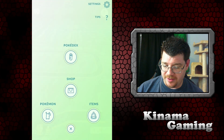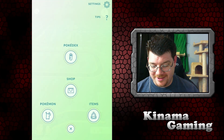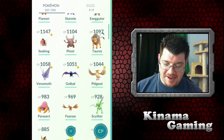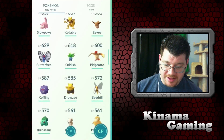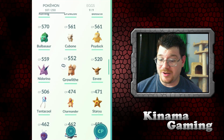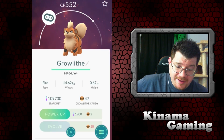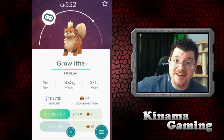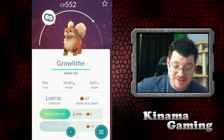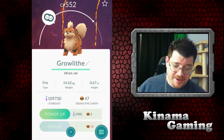I don't have his evolution — it starts with an A, Arcanine I think — I don't know all the Pokémon names, not having played this growing up. Anyway, there's a 552 CP Growlithe that would probably be a good one to evolve. I'm at 47 candies so I only need 3 more to evolve him, which would be awesome. He can be powered up quite a bit once evolved too.